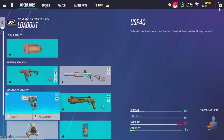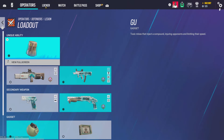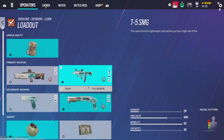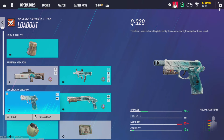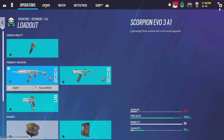Iron sights and laser on both shotguns. C4 on Mira. For Lesion, reflex A, compensator, and angle grip. T-5 SMG gets iron sights. Super Shorty — iron sights and laser every single time. Muzzle break and laser on the pistol. Impacts of course. For Ella, last time I played her I was running the shotgun — hollow A, flash hider, and angle grip.